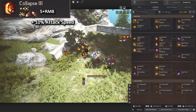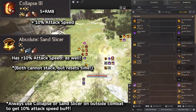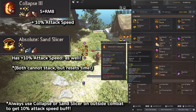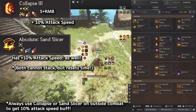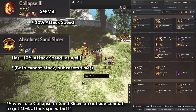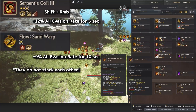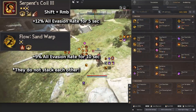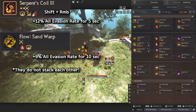Collapse Speed is a nice skill for attack speed — press Down+R+B to get up to 10% attack speed. You can also replace it with Sand Slicer to get the same 10% attack speed buff. However, Sand Slicer and Collapse do not stack together; using one after the other just resets the duration rather than giving 20%. Next is Serpent Coil, which gives 12% all evasion rate. Keep in mind that Serpent Coil and Sand Warp cannot stack because they share the same evasion buff — Sand Warp gives 9%, but Serpent Coil replaces it with 12%.